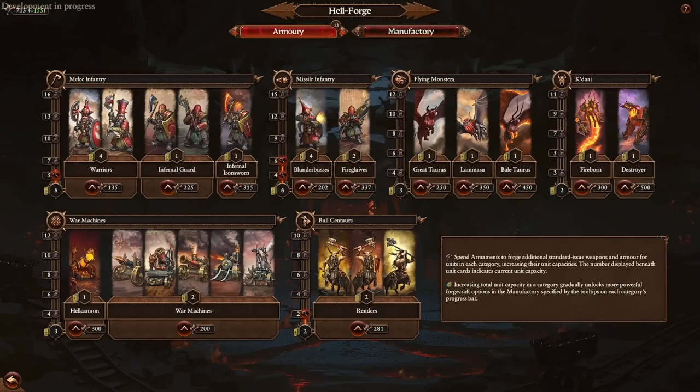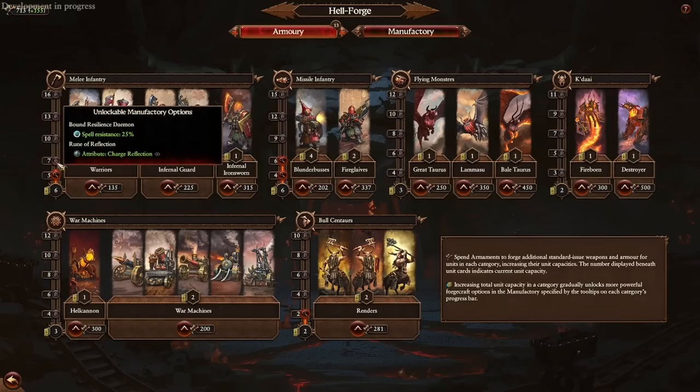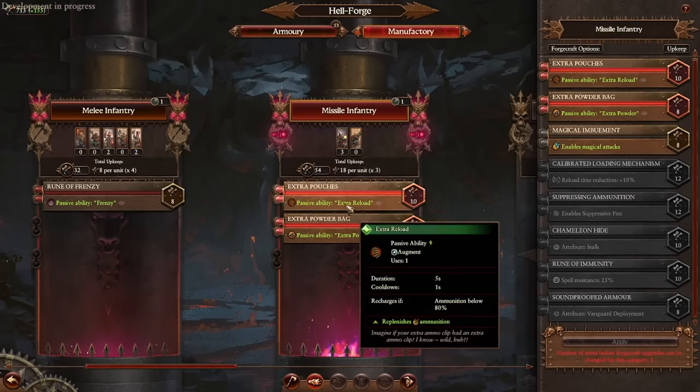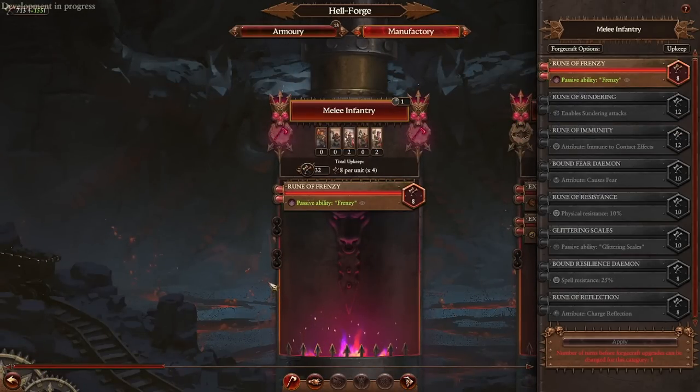There's also the manufacturing menu. As you increase the total capacity of any unit type — like melee infantry, where we have six total capacity — at certain total thresholds listed on the side, you unlock different options in manufacturing. In manufacturing, you can equip additional abilities to all of your units and give them additional passives. Some of these abilities are very powerful, but the trade-off is a per-turn, per-unit armament cost. For example, 18 armaments per unit with three total units equals 54 armaments per turn.